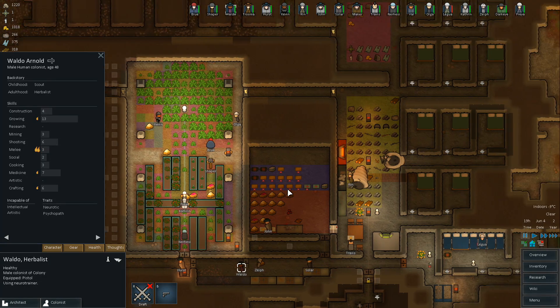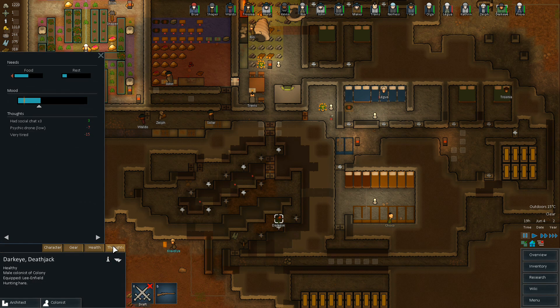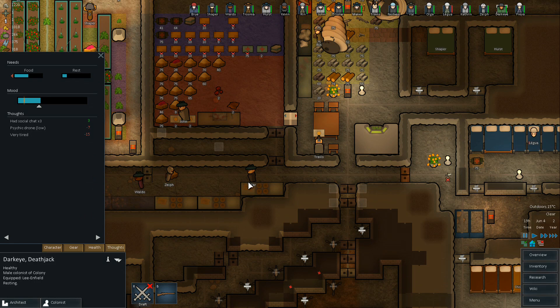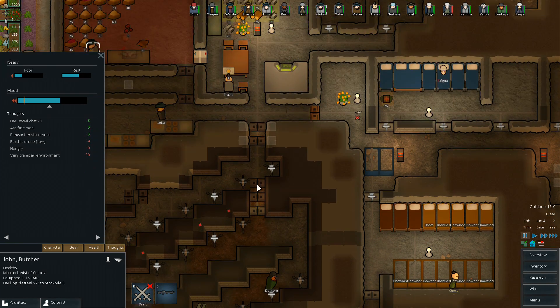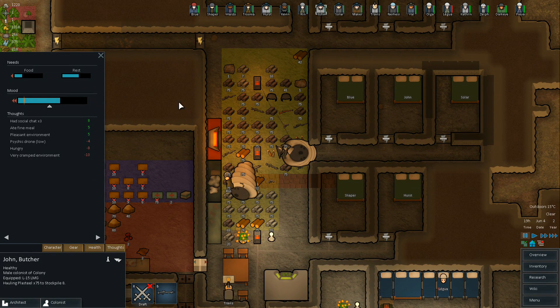We've got a couple of people with cataracts we still need to deal with. Let's unlock this door — we need to get Dark Eye in here. I think I accidentally took him off drafting before he was going to go hunt, because the door wasn't open. So he's going to go rest now while we set up some other people. John, what are you doing? You're in your room — why don't you come haul this stuff inside? I don't want the plasteel to get destroyed because it's sitting out there in the open.